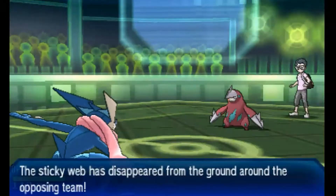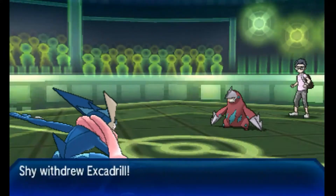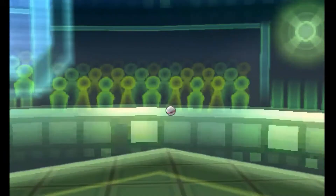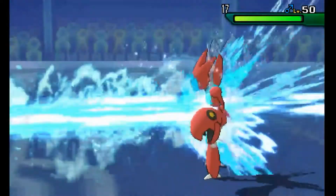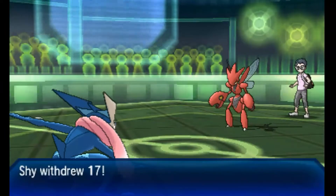I'm going to switch into my Greninja, hoping that will scare Excadrill out. And it does — the Scizor comes in. I know my opponent has a Volcanion, but I felt it was worth the risk. If my opponent had gone into Volcanion, I would have been in big trouble because I don't really have a good switch into it.